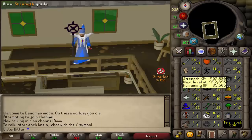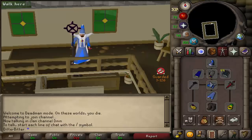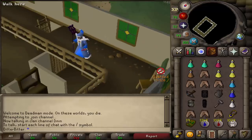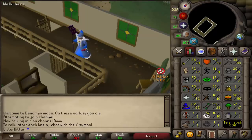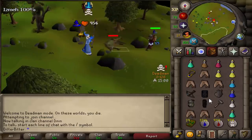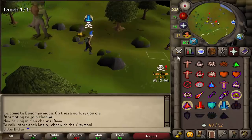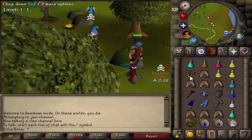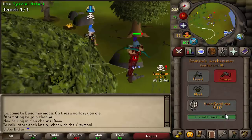We have 70 attack with statius warhammer, only 72 strength, only 70 range, but we do have blitz. Right now people's mage levels are really low so that should hit pretty hard. The statius warhammer spec also lowers their defense so hopefully this should go really well. Let's go for this level 67 - is that a rune full helm or an addy full? That's a rune full helm, this makes it worth going for.